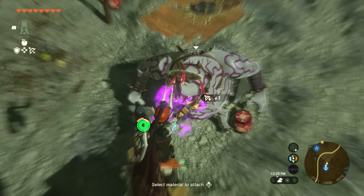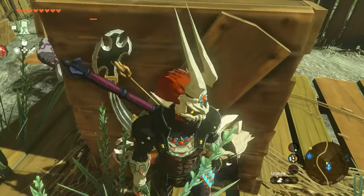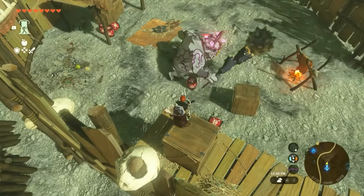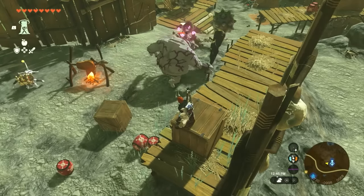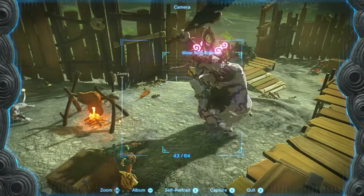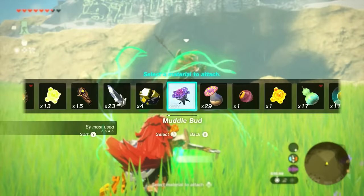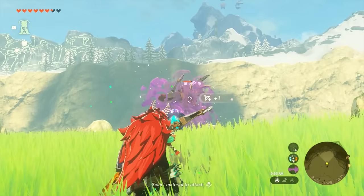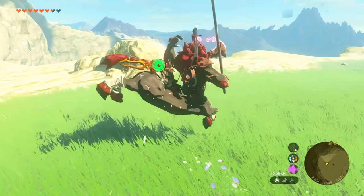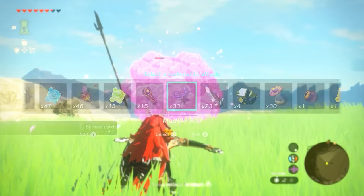A lot of people may know about this, but it's important that when you use Muddle Buds, you prioritize the strongest enemies in the camp. For example, with a silver boss Bokoblin, you want that one affected because it's the strongest enemy — it'll go after the armored enemies, break their armor, and wreck everything. When you're fighting a Lynel and shoot a Muddle Bud at it, it delays them and slows their animation so you can hop on, beat them up, hop off, shoot another Muddle Bud, and semi-stun them repeatedly.